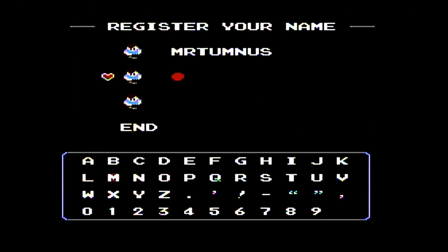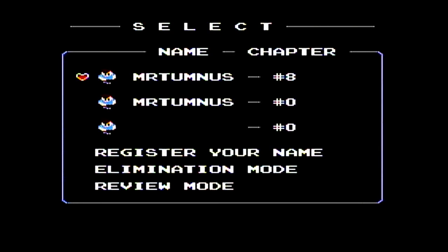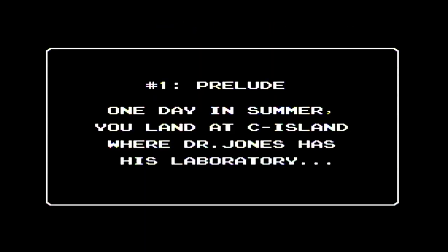In the game you're supposed to be named Mike, but in our playthrough we're going to be called Mr. Tumnus. He's a rat from Marty Mouse House. This is my way to honor him — he's currently at the rainbow bridge. But in this game he is going to Sea Island where his uncle Dr. Jones has his laboratory.